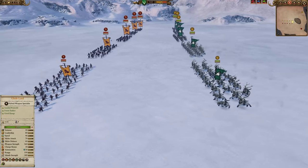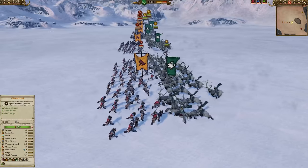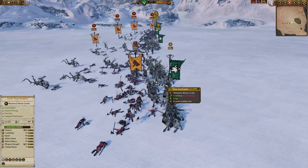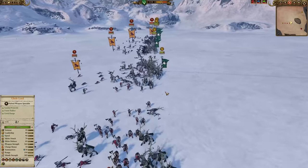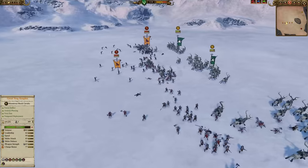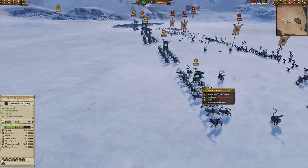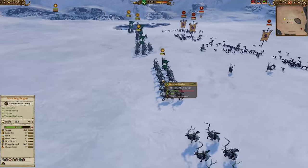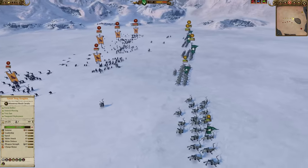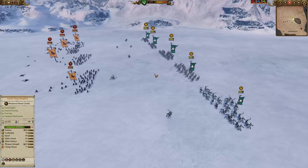On the new cavalry fix beta, same thing - Bestigors charge and there's definitely way less damage. Only about a quarter health gone now. Still taking a fair bit of damage but certainly not as much as before. After about five seconds or so they looked way better, so this cavalry beta definitely seems to be helping the Stag Knights too.